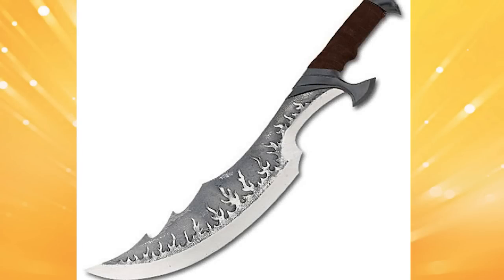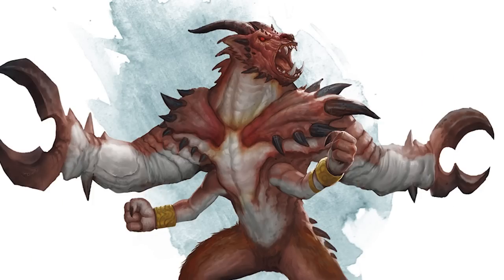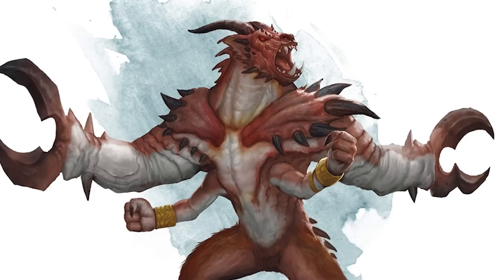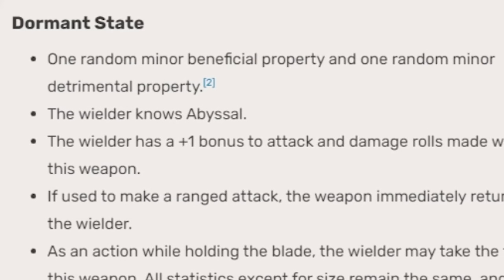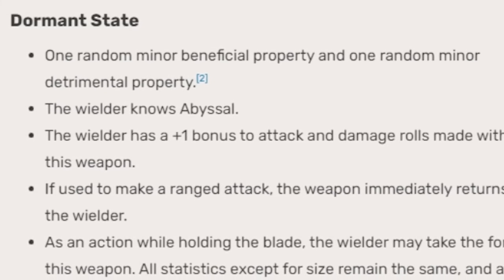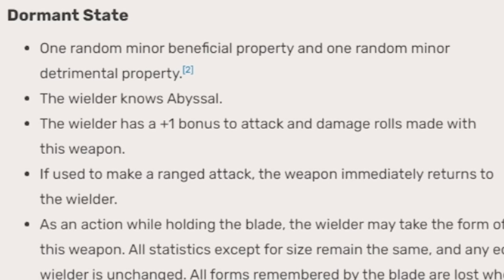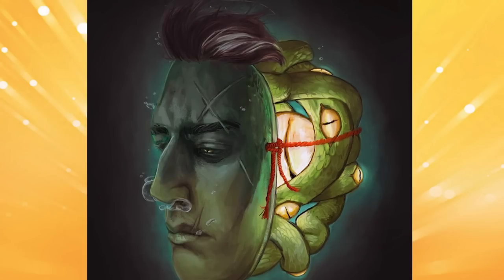Number 1, the Blade of Broken Mirrors. Created by the god Tharizdun, the Chained Oblivion, using the soul of a Glabrezu named Regazu, the blade is simple in its construct — a small dagger of jagged stone bearing a maze-like pattern. The soul of the Glabrezu pushes the wielder of the blade towards reckless action. In its dormant state, the wielder gains one minor beneficial property and one detrimental property. In addition, they now know Abyssal, gain a plus 1 to attacks and damage from the weapon. The weapon itself, if used as a ranged attack, will immediately return to the wielder. And as an action, the wielder can take any form of any humanoid creature killed by this blade.